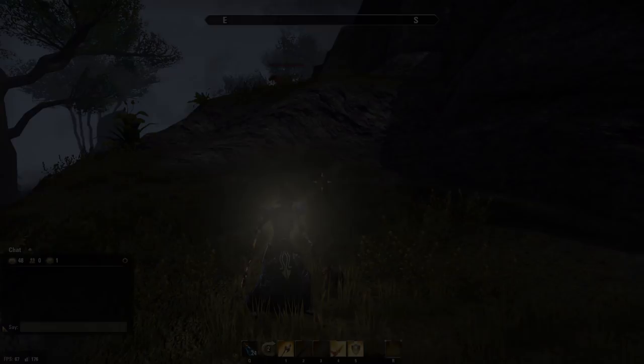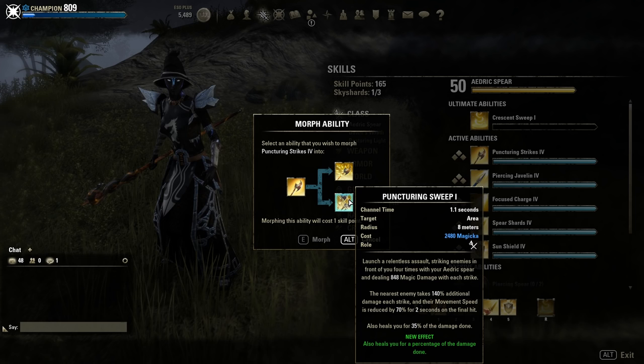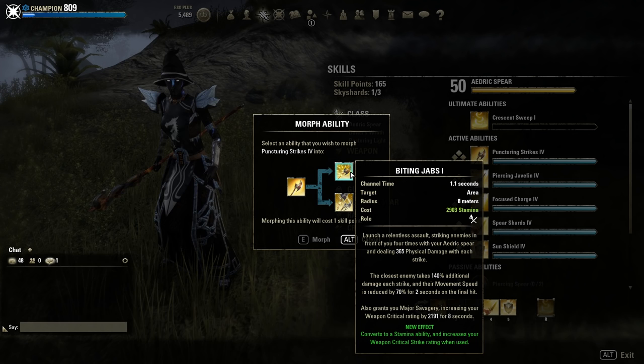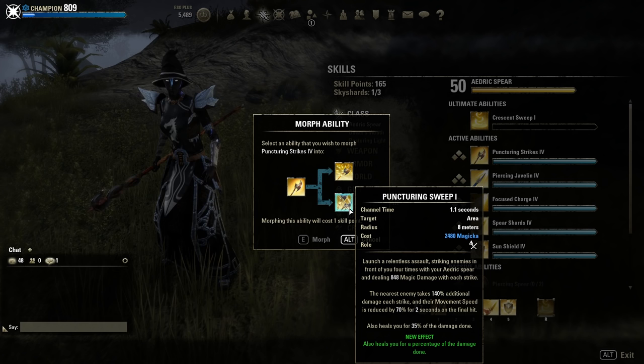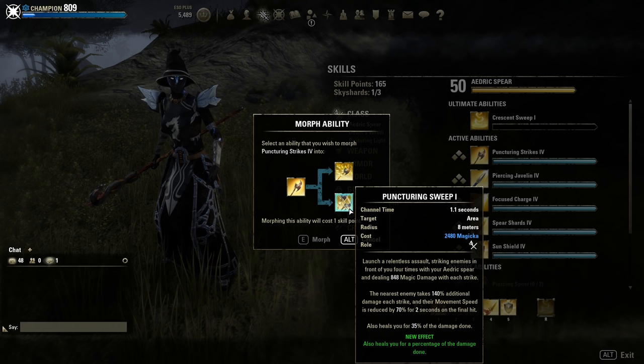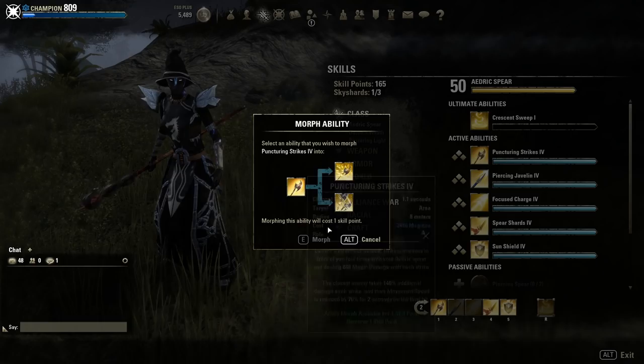Next up we have Punishing Sweeps. There is a Stamina and a Magicka morph — both look the same, but this one is for stamina users and gives you Major Savagery, increasing your weapon crit. The Punishing Sweeps morph instead of giving crit, heals you when you deal damage — it heals you for 35% of the damage done. That is really nice. That is why Templars are a really easy class to start with, because as long as you spam this skill you basically can't die. And it looks cool.